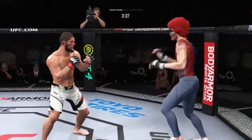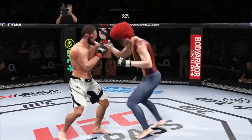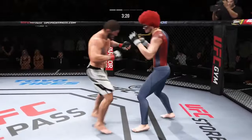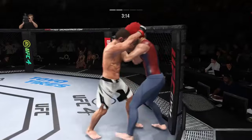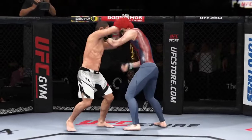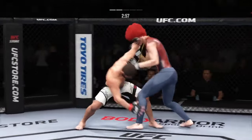He closes the distance, gets the single collar tie. Big punch lands. We talked about that reach advantage — great job using his length in that situation. Single collar tie here, and both guys really throwing with authority. He's got that tight punch — you don't know when that leg kick is coming. He'll engage in a single collar tie, and those knees aren't just for effect, those are doing real damage. He's timing his shots nicely — it's like Tom Brady out there.